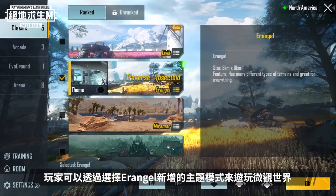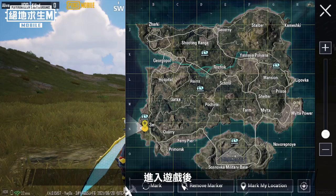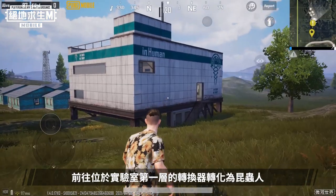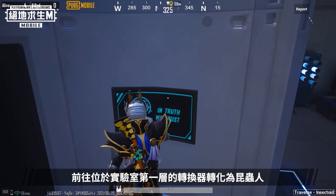You can enter the Traverse Insectoid by selecting Erangel's new themed mode. After entering the game, you'll find five labs distributed around the map.